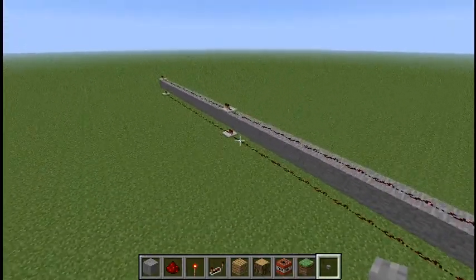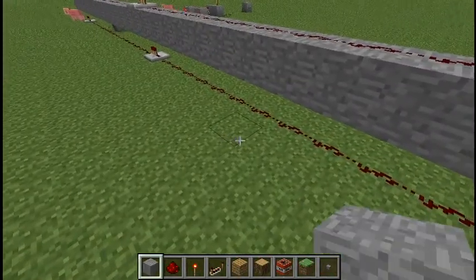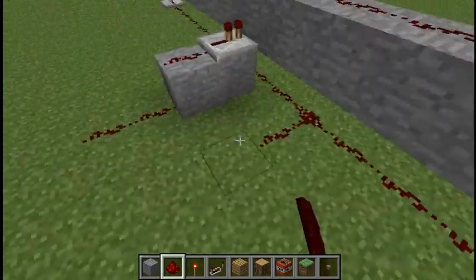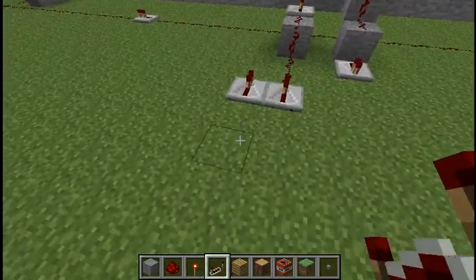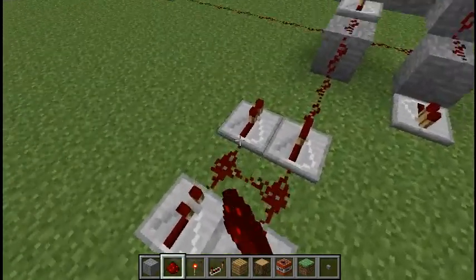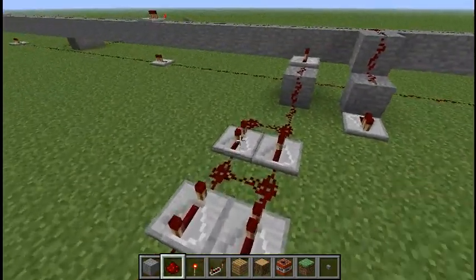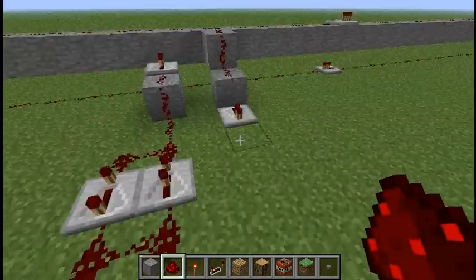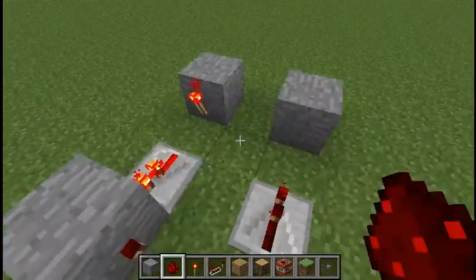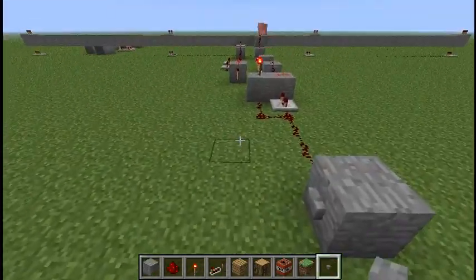Down here we're going to make our ID 2 transmitter. And this time we're going to use two sets of dual repeaters, inputs and outputs all connected together. Left side set to 4, right side set to 2. Let's go ahead and test it out.